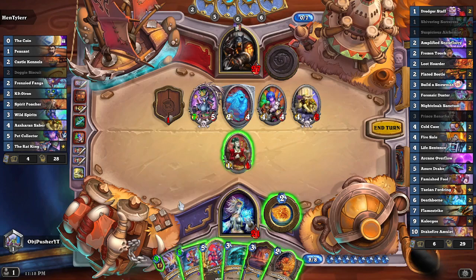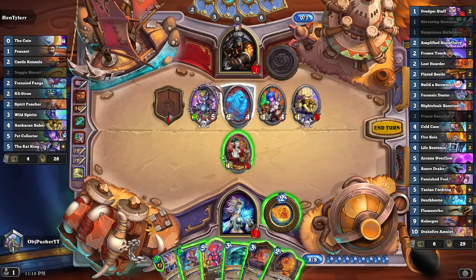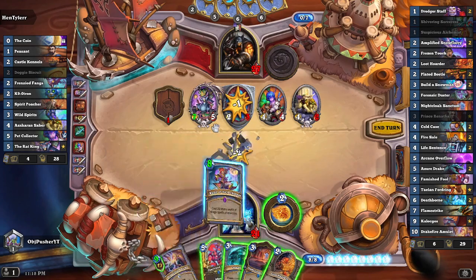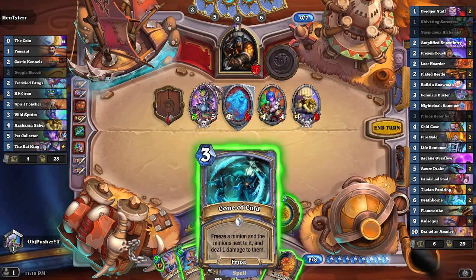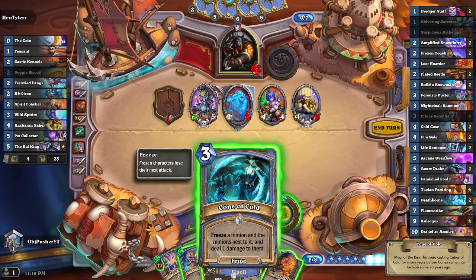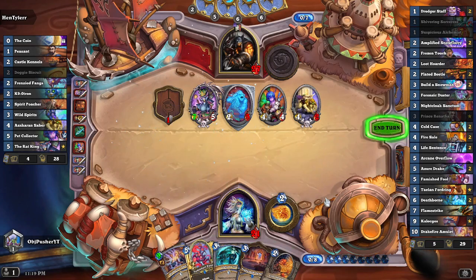The problem is if we don't get a board clear off of the Rune of the Archmage, we're probably dead — just because of how much power he has on board. I think I'm supposed to hit this first in case it deals three damage to everything and the damage goes to waste. I think I still slam this, because my other options are fairly lackluster. I can freeze his army with Cone of Cold, but I think that's too slow. Let's go with the Rune and just hope for the best.